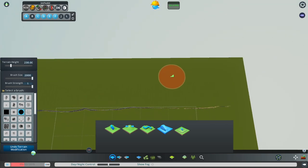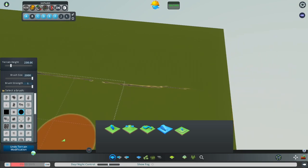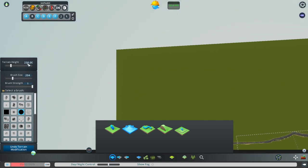I've got a smooth slope — look at that. If I start clicking again it could make some weird things, so this is a one-click wonder. If I hit Undo Terrain Modification the whole thing goes away, so I don't want to do that. For my next move, I want to make a river, so I'll go back to the Level tool. We've already got 230 set here; I want my brush size to be smaller, around 200. Let's make the terrain height 10 meters less — 220 — and hit Enter.